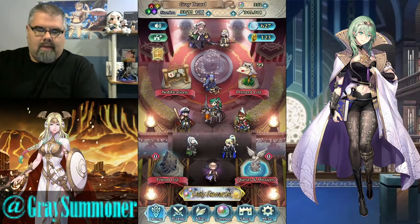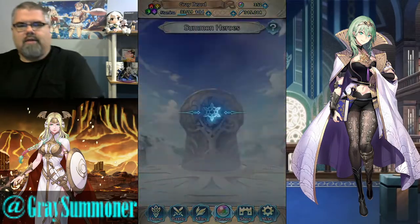Greetings ladies and gentlemen, I am the Greybearded Summoner and welcome back to Fire Emblem Heroes. Today we have the final clearance rack pools of 2021 and I want to go ahead and get into them, get them out of the way so I can focus on the Fallen Heroes banner and the New Year's banner that will be just right around the corner, and possibly another banner if they decide to do that. But that is enough prattling on from me. Let's get right on into the summoning.